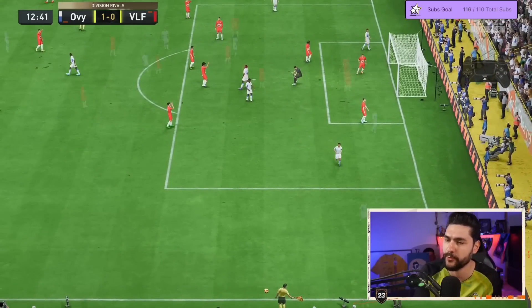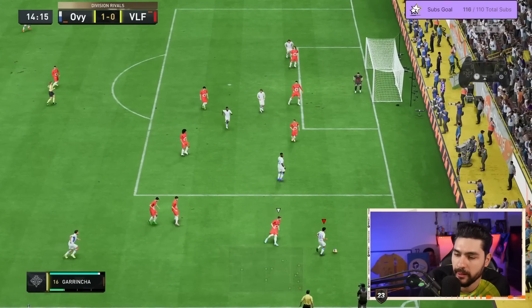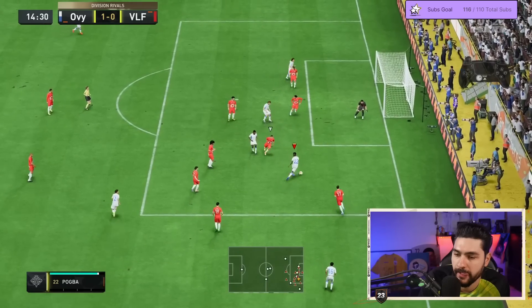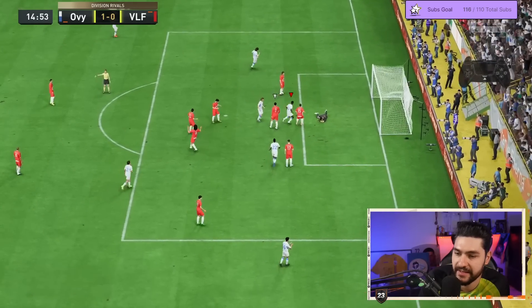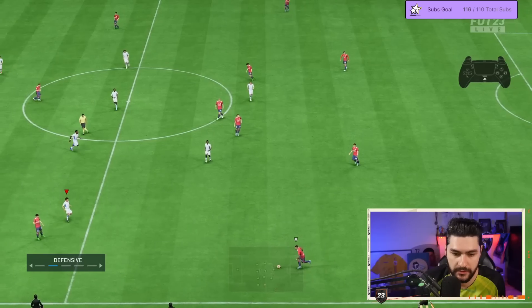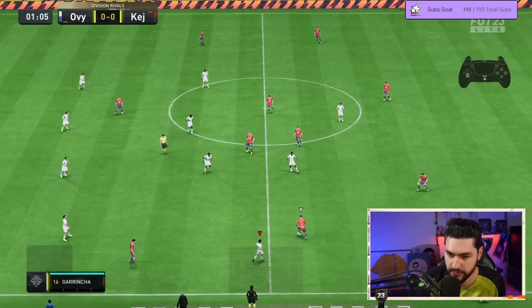What a save from the goalkeeper! He's so good in the box. He gets an assist — he feels amazing in the box. Let's now try the 4-3-2-1 formation; I've played enough of the 4-3-3. Let's see how the 4-3-2-1 performs with him.